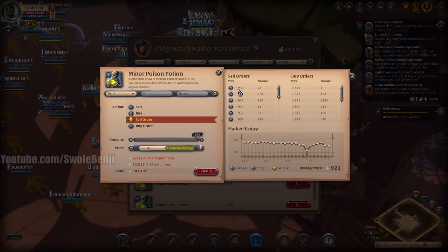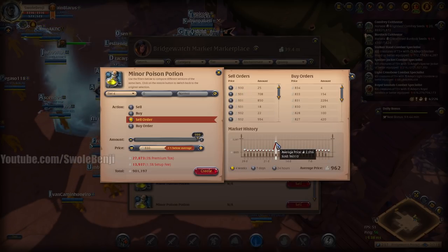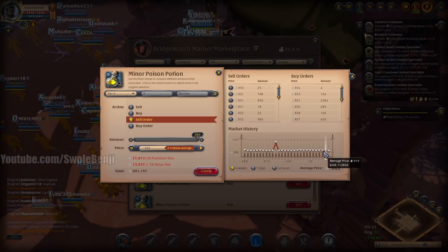They're a little down from 1,000 — I usually sell at about 950. Whoa, look at that — they hit 2,000 on that day and 96,000 of them sold. I've never seen it that high. We're just going to undercut by one like we always do — that's 900,000 after tax. I'll take 900,000.